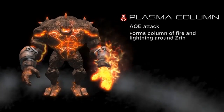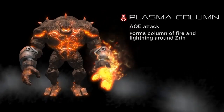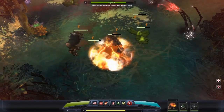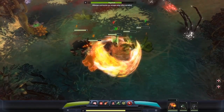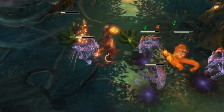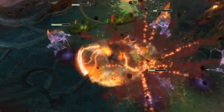Zyrin's third ability is called Plasma Column. This is a squad ability, which means that anyone in Zyrin's squad can use it. When Zyrin activates Plasma Column, he's surrounded in a swirl of fire and lightning that damages all nearby enemies every quarter second. Since Zyrin is a tank, he'll often be up front in the midst of a bunch of enemies, so he can activate Plasma Column and take them all down very quickly.